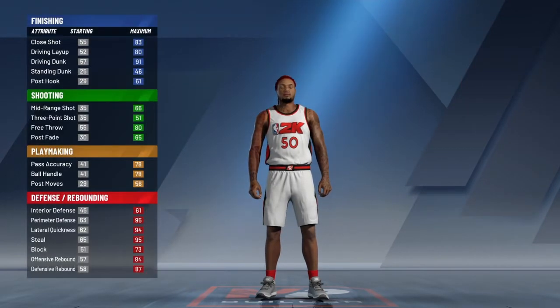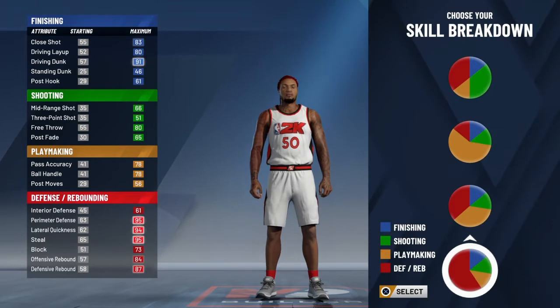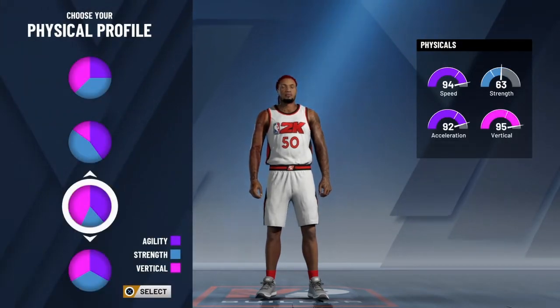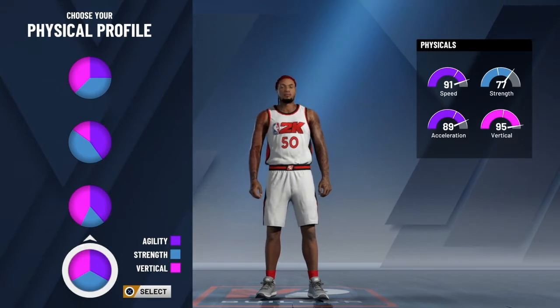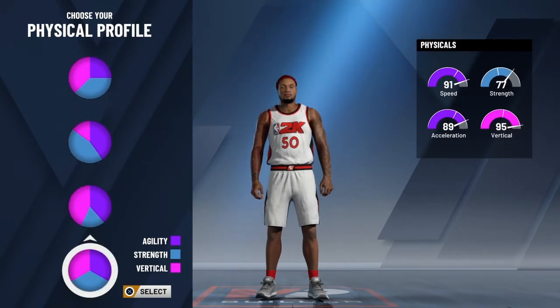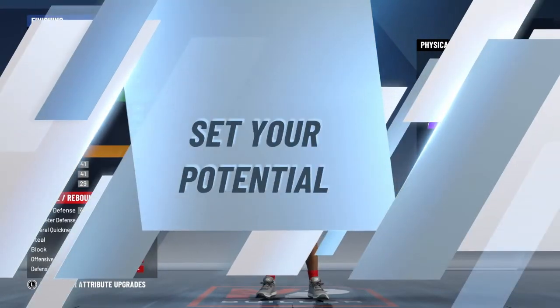It's gonna be a pure lockdown. Go with the all-red pie chart. For the physical pie chart, go to the one at the very bottom — the top one is similar but you need the strength, so go with that one.